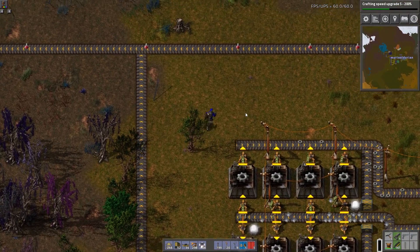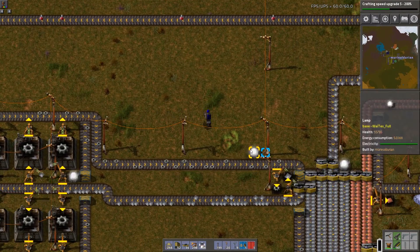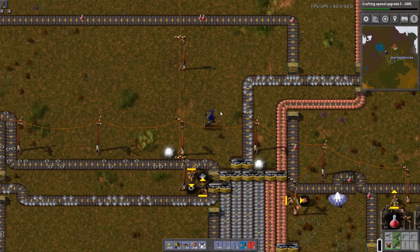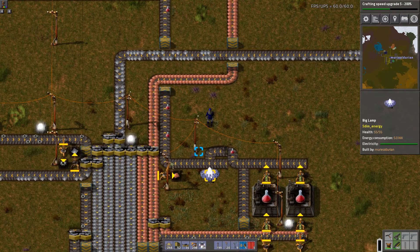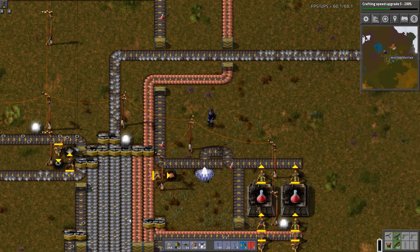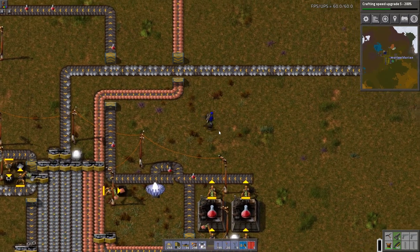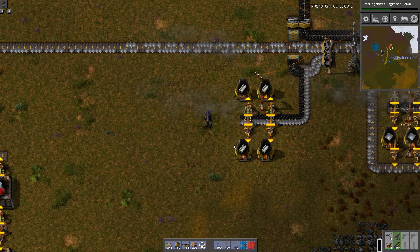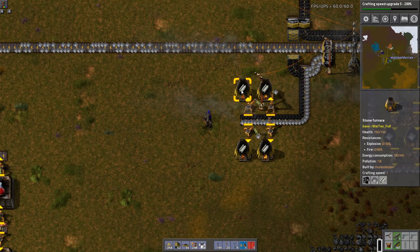Once we got steel, I wanted to make some big lights because these little lights, they do alright, but the big lights at night actually cover a very large area. So these guys right here, you'll see in the next episode how well those work. We also set up a tiny little steel smelting — or steel factory, steel processing area here.